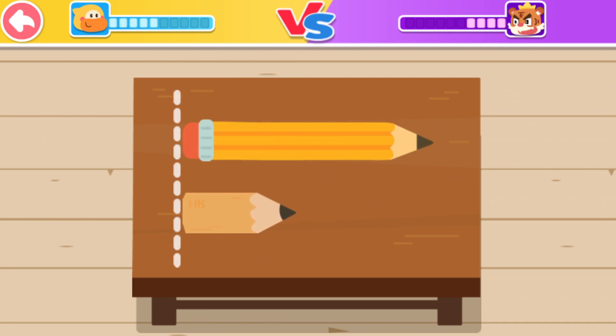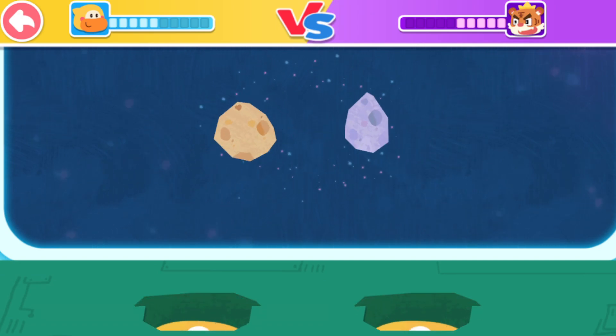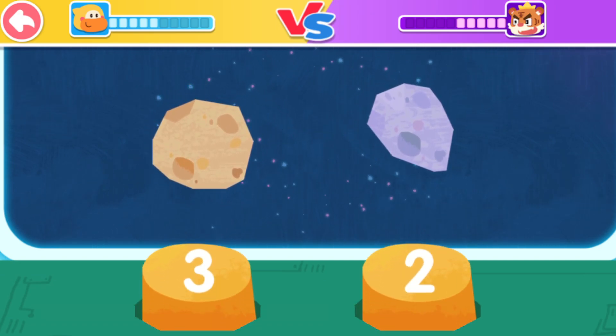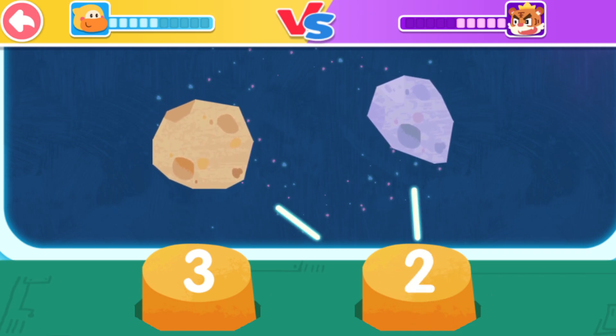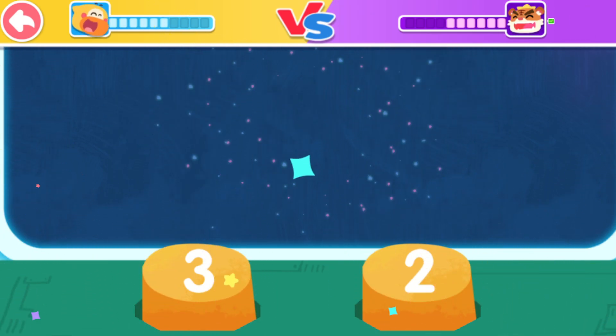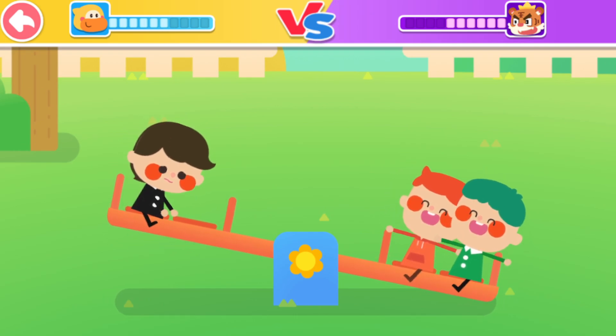Choose the short pencil. No, it's not right. You got it! Find the number of meteorites and choose the button corresponding to the number to eliminate the obstacles. You got it! Do you know which side is lighter?